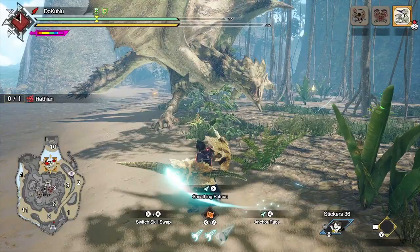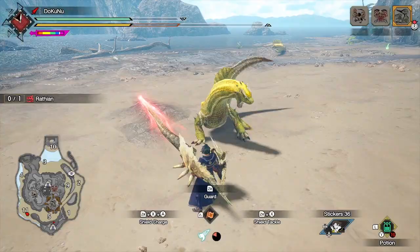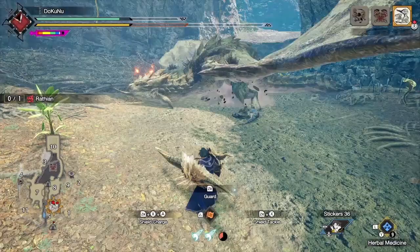Next is Anchor Range, performed with ZL plus A, which costs 1 wirebug. It will buff your attack power depending on the attack that you receive. The color of your lance will change depending on the strength of the attack — going from red to orange to yellow. Yellow is the strongest buff you can get, so make sure to note what are the strongest attacks the monster throws at you and use Anchor Range at the right time.